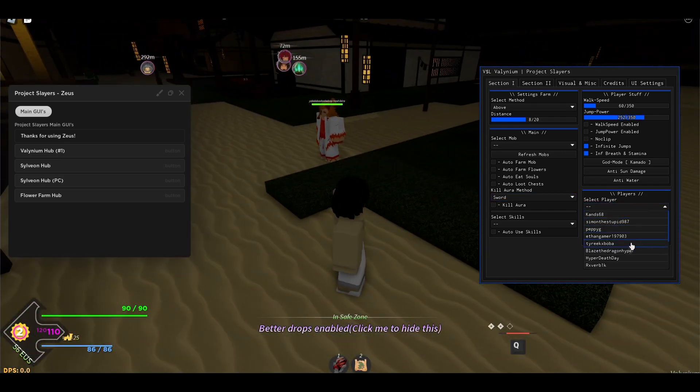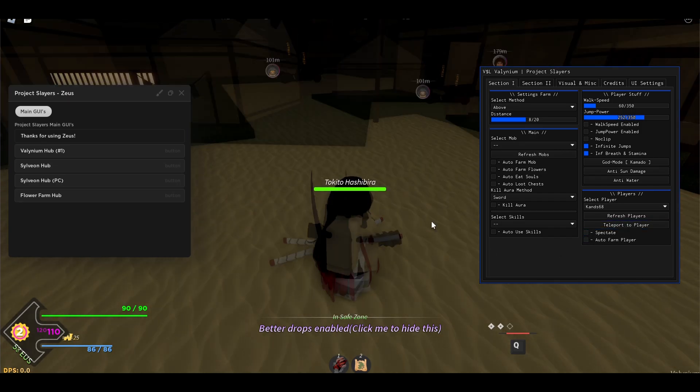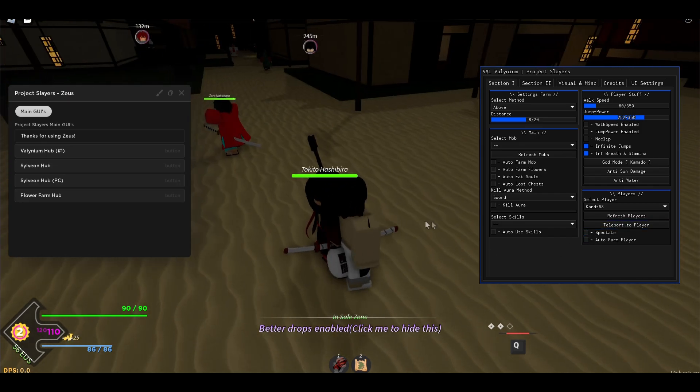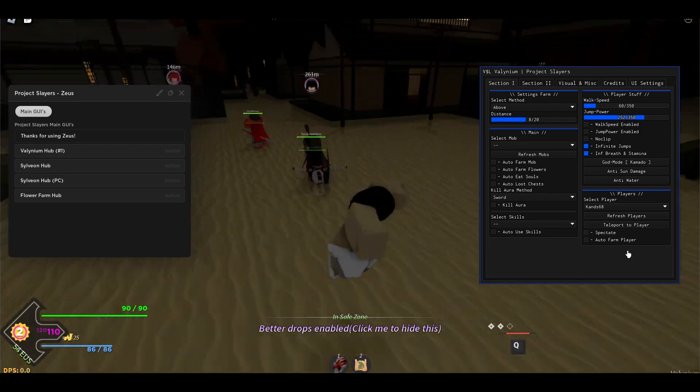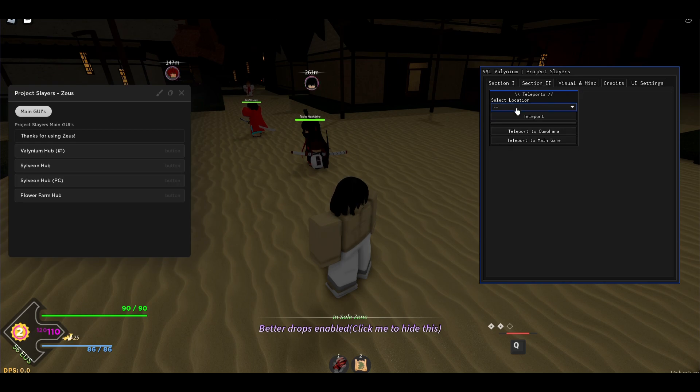You can also select players. Select a player and then you can teleport to them or spectate them. If you spectate the guy, you can see he's right here. You can also teleport to the player instantly. You can also auto farm players, so that's pretty cool as well.